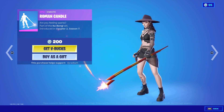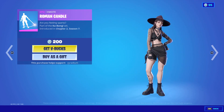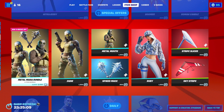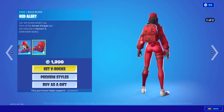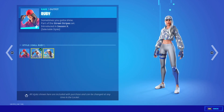We've got the Ramon Candle. The Mental Mask Bundle comes with Zady, Metal Mouth, and Spike Mace — and yeah, you get more edit styles if you do the challenges. Ruby is back, and I kind of like that skin with the Red Alert back bling. It has three styles, nice.